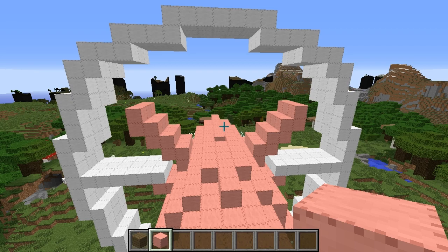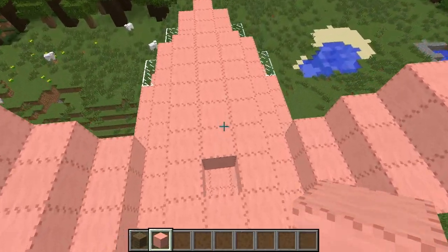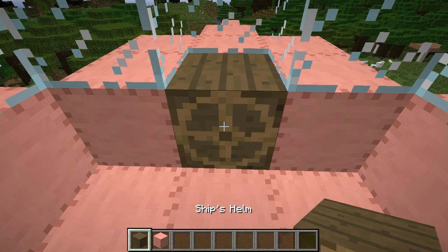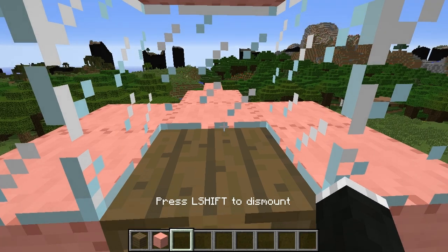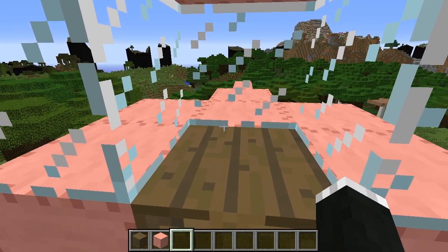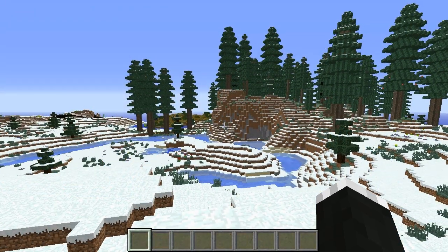At number three we have Archimedes' Ships, which allows you to build any kind of floaty thing you want, or a boat if you'd like, but who wants a boat when you can fly? You can make these really large, like this one. Once you have built it, you just need to place a ship's helm wherever you want to be flying from, right-click it to click assemble ship, mount ship, and you can start flying. As you can see I am turning and doing pretty cool stuff. You can raise with X and lower yourself with C.